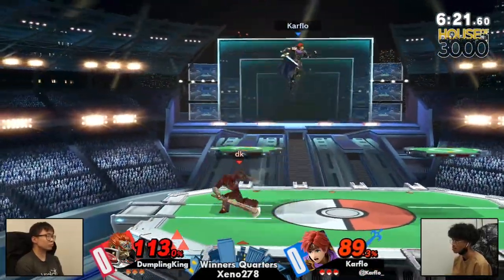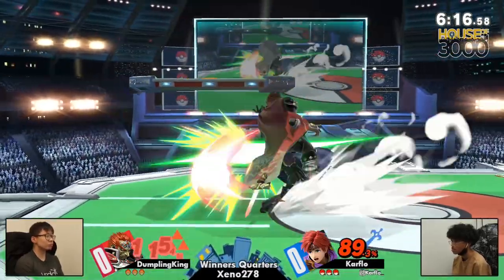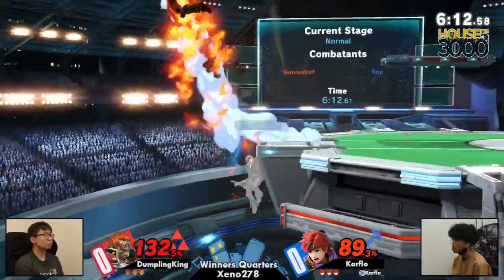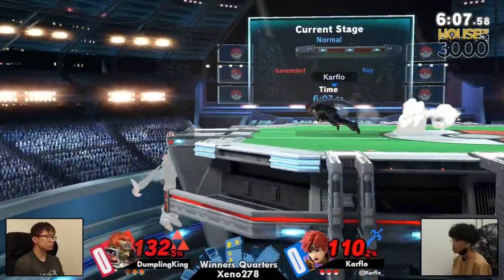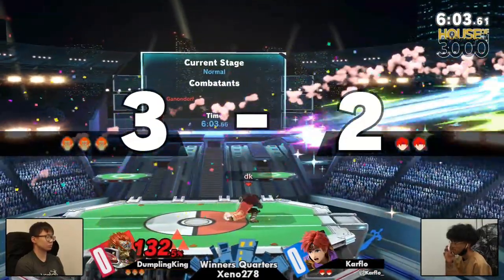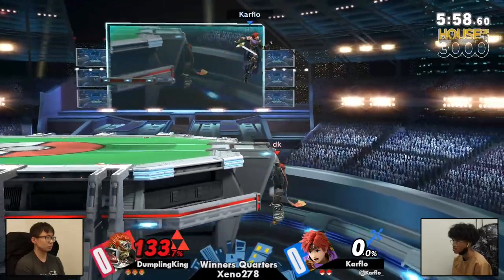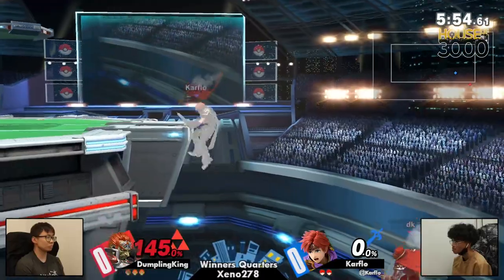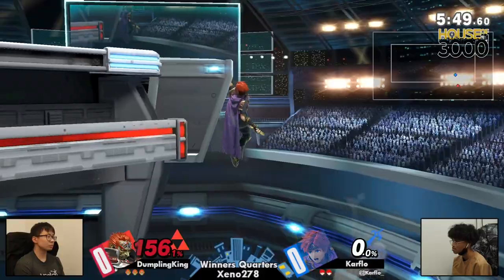Very interested to see how things shake out this time around. As good as Roy obviously does against Ganon, Ganon has really good tools. Notably, I think the things you'll notice most are Nair and Dash Attack to just cover that space that Roy wants to play in. But this ledge trap is so hard for Ganon to deal with. It's actually a forward-air out of the corner — catches Carflow lacking on the platform, and Dumbling King takes the first stock. That was a meaty forward-air. Ganon's forward-air — it always hits a little harder than I expect.